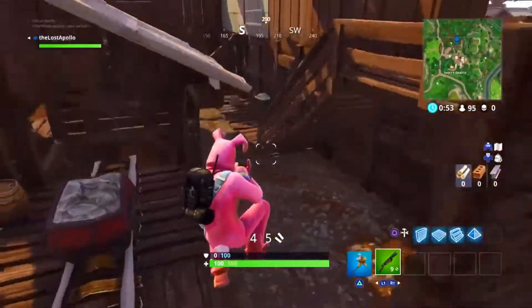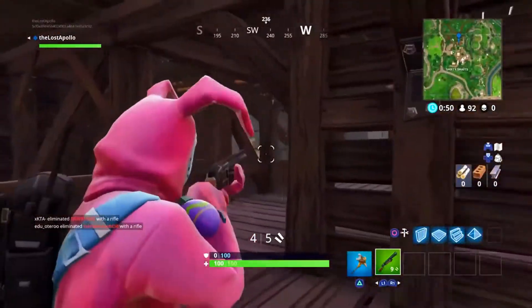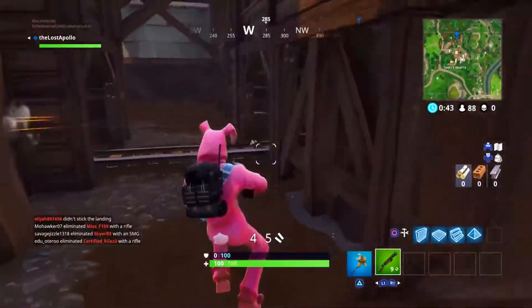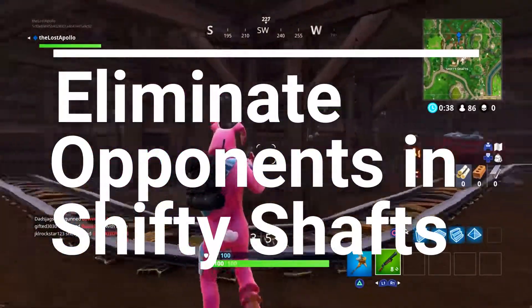Starting with number one, we have deal damage with shotguns to opponents — you have to do 500 damage. It's not all that hard since the shotgun is probably one of the main guns you'll be using. Number two, we have eliminate opponents in Shifty Shafts, and that's just three kills.